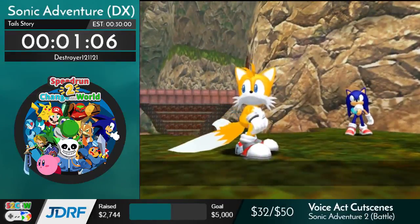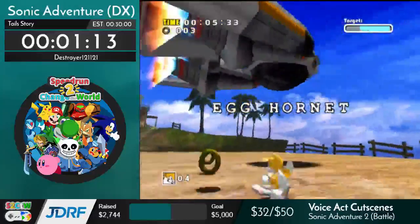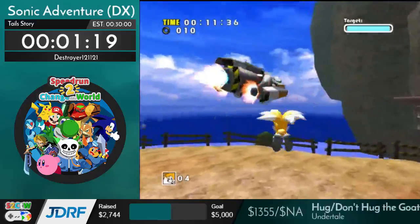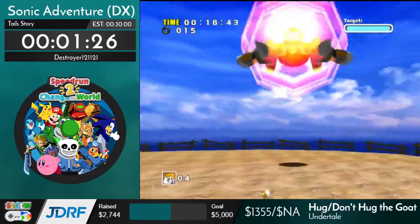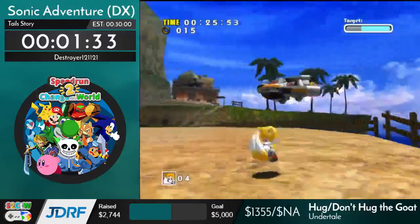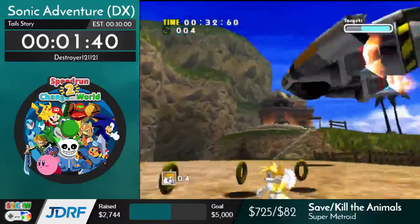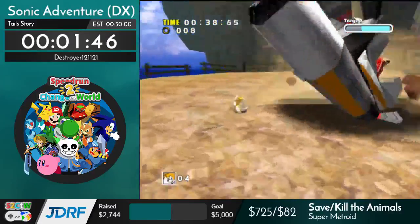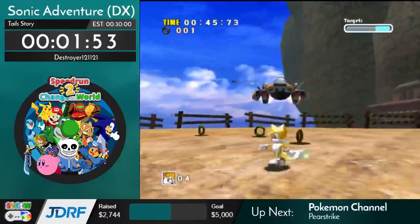Alright, first boss coming up — the Egg Hornet. Fortunately, unlike Sonic Story, in Tails Story you can't really button mash to kill him in one round. Just dodging while he throws at me and hitting him. And as with every Sonic game, you run out of rings, you die. I gotta make sure I have at least one ring.